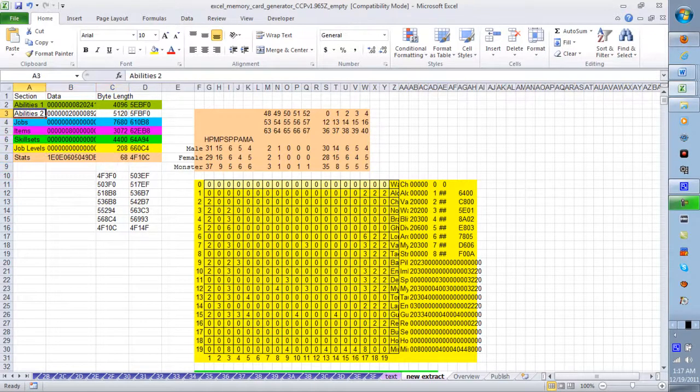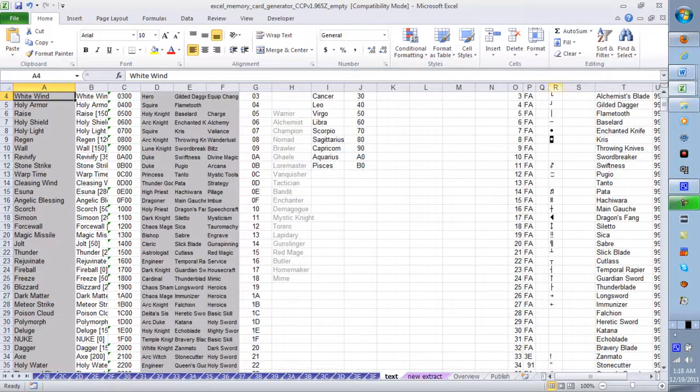Celdia actually listed all the offsets right here in the generator. They are: 4F3F0 (abilities 1), 503F0 (abilities 2), 518B8 (jobs), 536B8 (items), 55294 (skill sets), 568C4 (job levels), and 4F10C (stats). That's what this really is — you do this process six more times total.